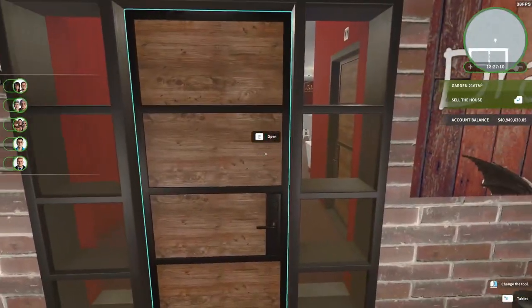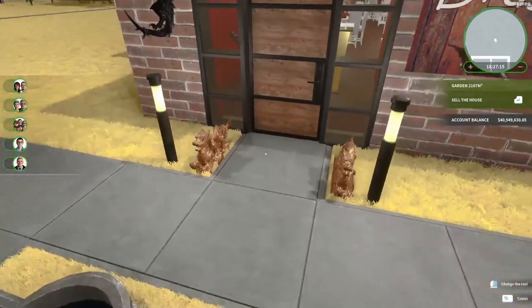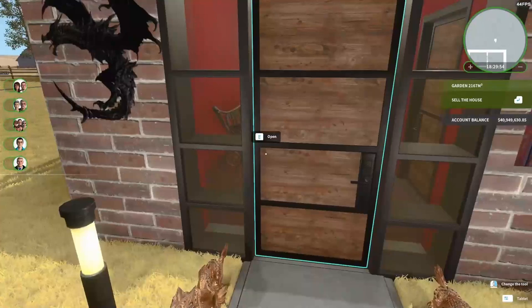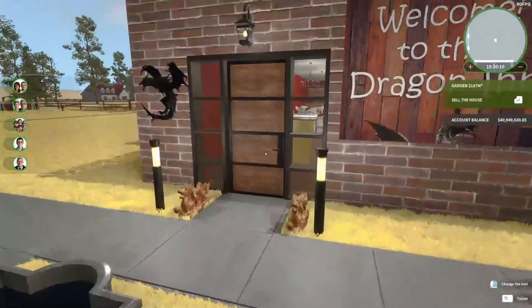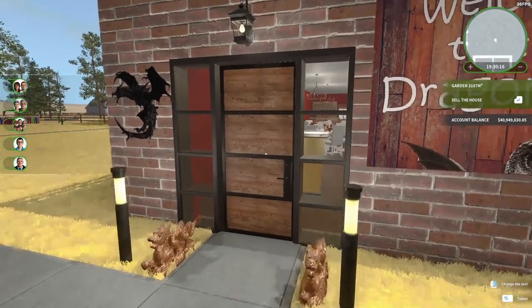So we'll start by going in here. Just let me pause for a moment. As I was saying, we will start by taking a look. Oh, happy birthday! Thanks, Mark! Door slammed shut — I heard it. Closing the window. I was just going to show everybody the Dragon Inn, the restaurant that I created. Let's go inside and see.